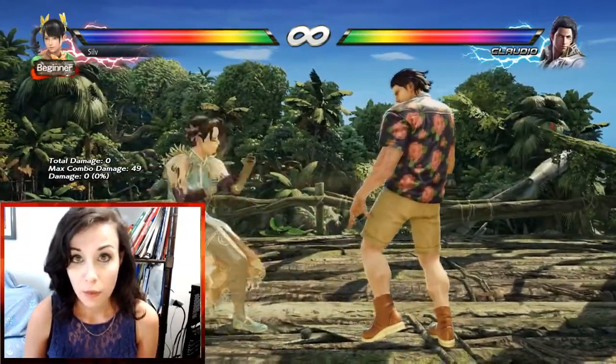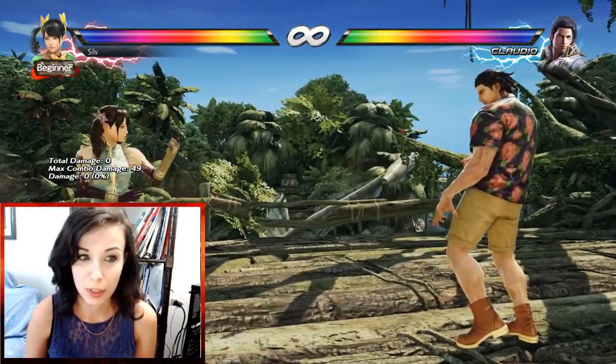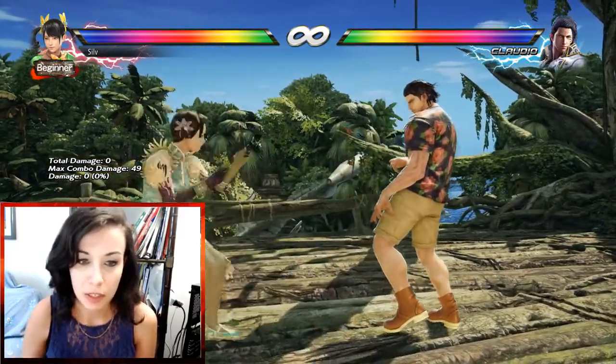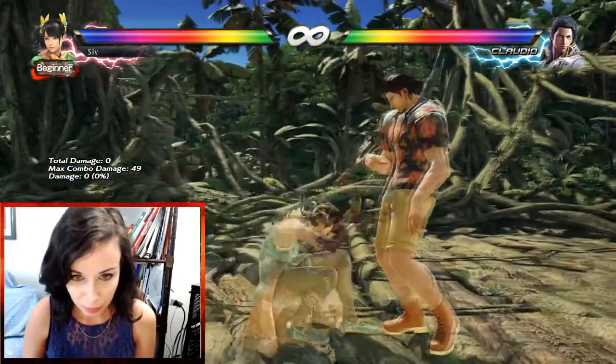F3-4 is faster by two frames. So you're not gonna be too scared of doing this in the face of your opponent now. Also this one is faster by two frames, which is good!